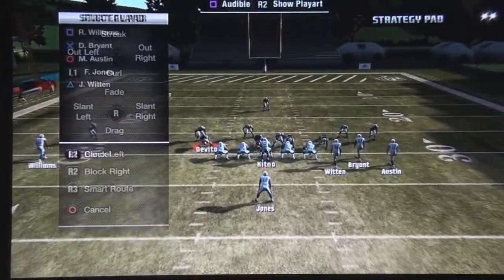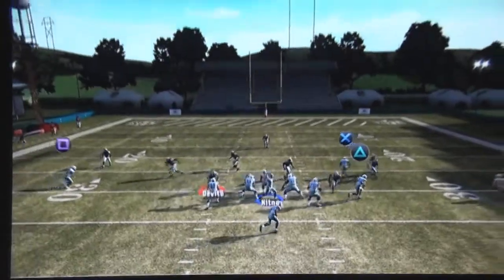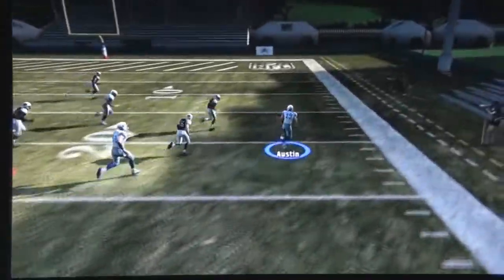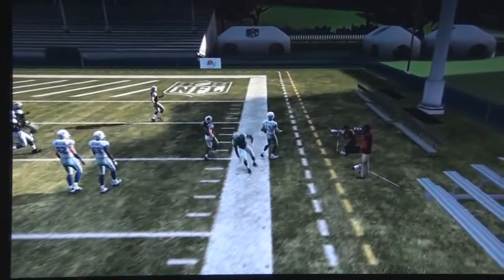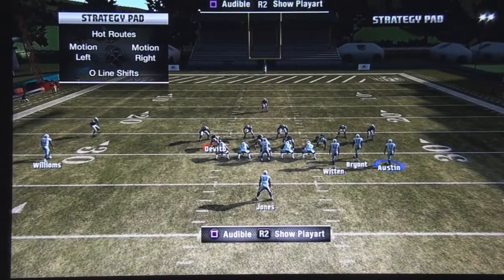As you see here, we got the cornerbacks on cover three. The cornerbacks are actually on deep blue, so all you got to do is motion on the slant out — the outside receiver. And as you see here guys, real quick guide your receiver to the sideline and pass as soon as you see the receiver getting to the numbers.